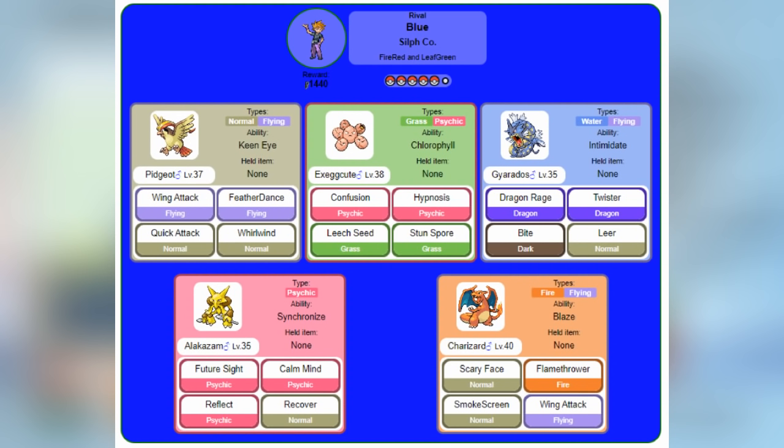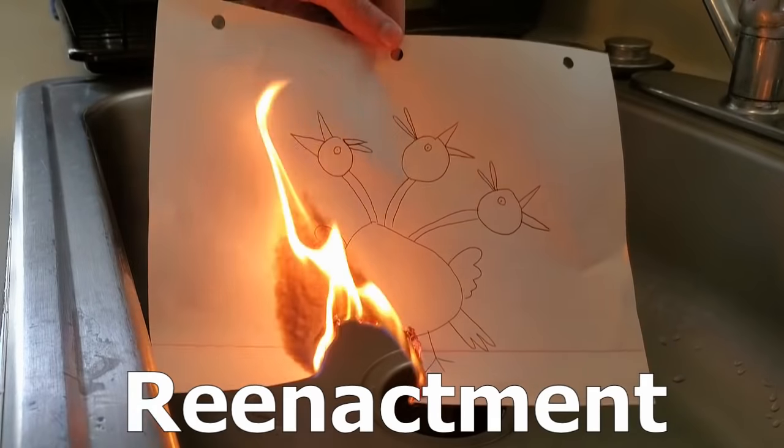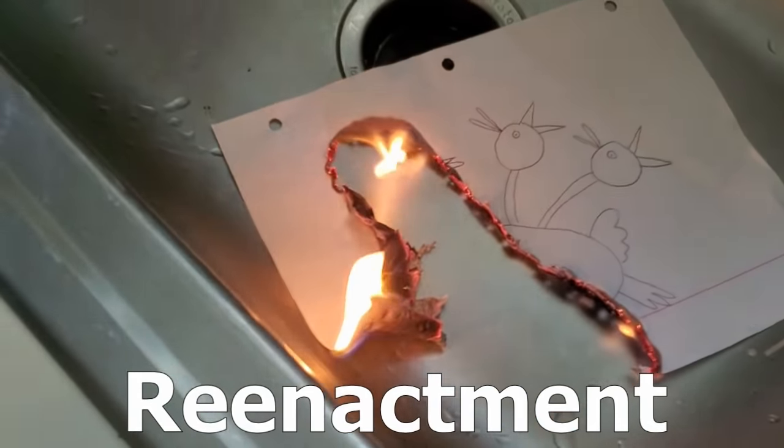And here, tragedy strikes. Unfortunately, I forgot to hit record during this session, so I don't have the footage of our epic battle against Butts 2, which is a terrible moment to forget to record, because we experienced this run's very first death. In a battle that goes relatively smoothly until the very end, Charizard hits Bill and Ted with a Blaze-boosted Flamethrower, knocking him out from full health. Bill and Ted's tenure was short, but it will not be forgotten.